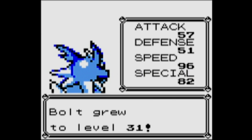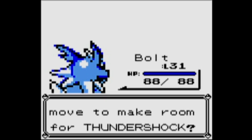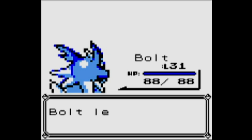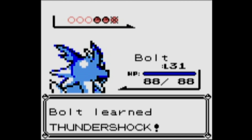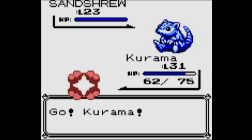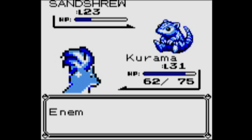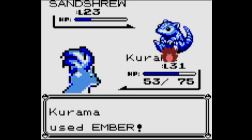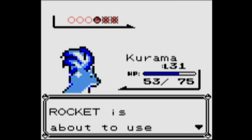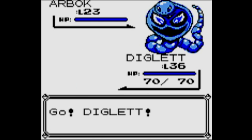This trainer has an Ekans and also an Arbok. Jolteon levels up to level 31 and is trying to learn Thundershock, but we already have Thunderbolt — Thunderbolt is actually more useful, so let's change Tackle out. We do have Quick Attack which is essentially a better Tackle. Against Sandshrew we're not going to do much, so we're switching over to Vulpix. I'm trying to get Vulpix to level 35 so it can learn Flamethrower, and I can evolve it with a Fire Stone. I also need to get Diglett to level 40 or 41 to learn Earthquake, then let it evolve into Dugtrio.